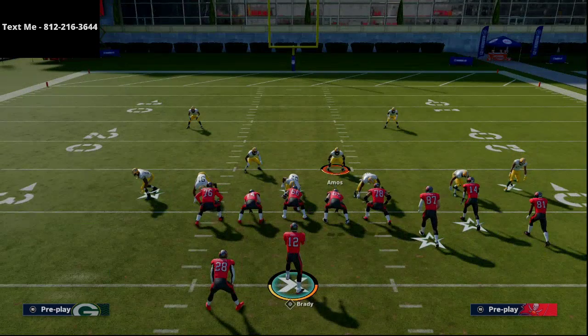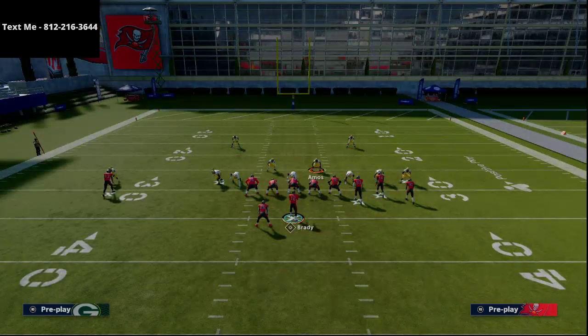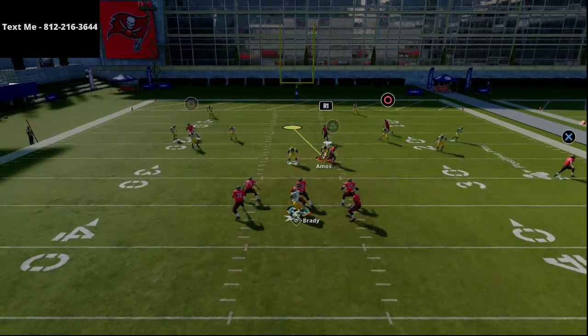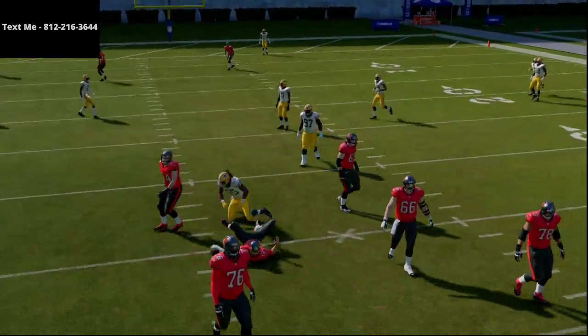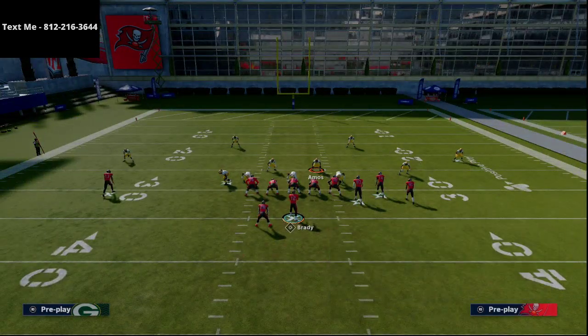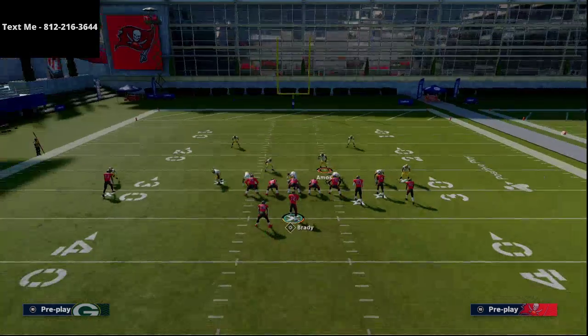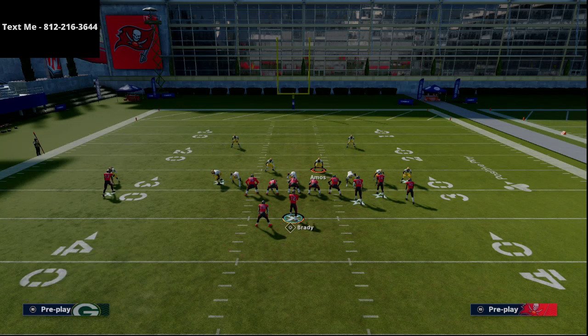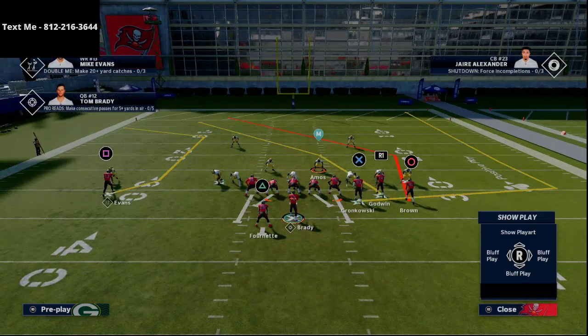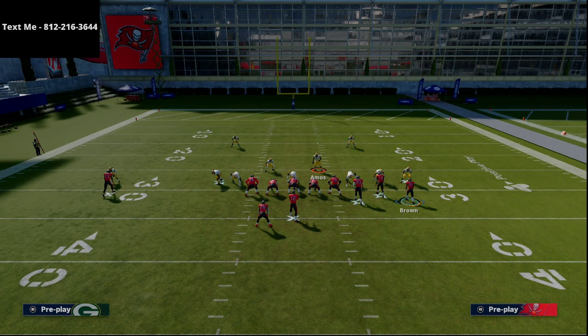Sliding to the right has been the most effective protection — but it's super counterintuitive. Most people aren't going to think: 'He's coming off the left edge, I should slide right.' And it's not 100% consistent — you can still get pressure through. So really the only reliable way to stop this is to block a running back.